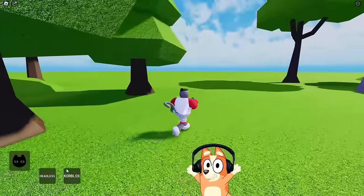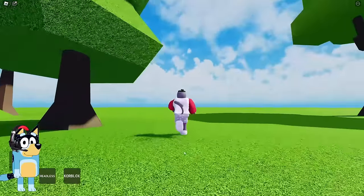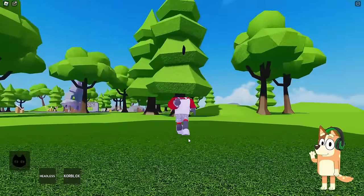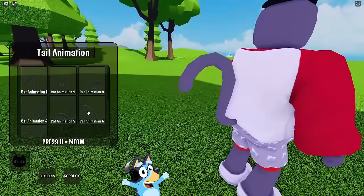Where did our leg go? Why is this function here at all? Using the second button, we can remove our head. Just look at our hairstyle — for some reason she teleported upward. Using the third button, we can choose the animation of our tail. What else can we do if we press the H button? It's cool that we can even choose an animation for our tail.